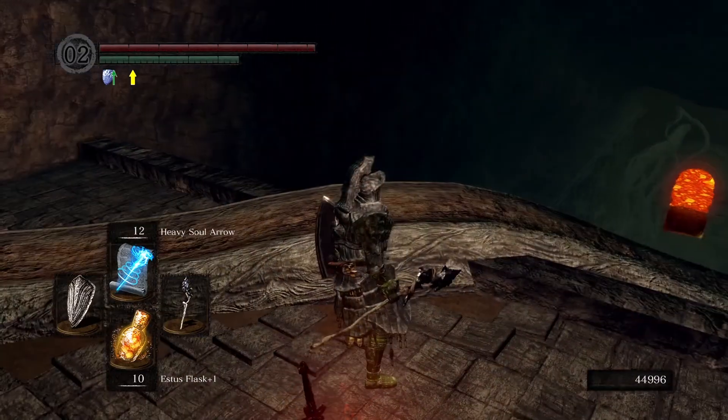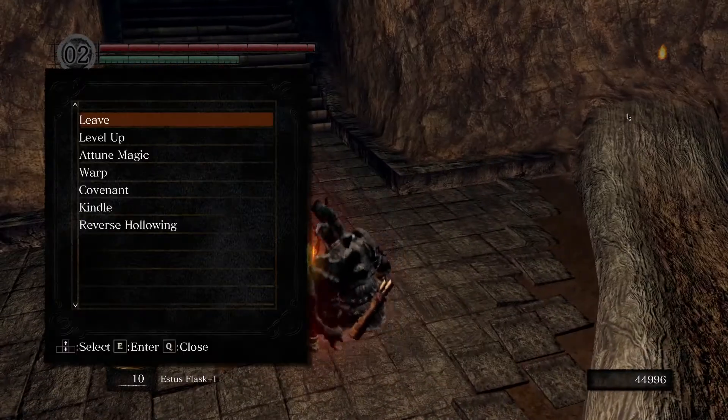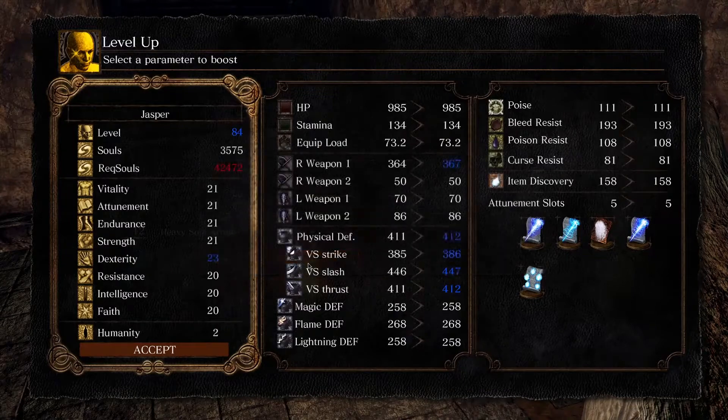In the last video we killed the centipede demon, and we can level up then. I remember we got a level and it was like 4000 overkill or something, maybe even 10,000 overkill. But now we got only like 3000 or something — super good. We got everything to 21, dexterity to 23, that means three more damage for our right weapon. 412 physical defense, one more for strike, slash and thrust. And we get to level 84. Very cool.